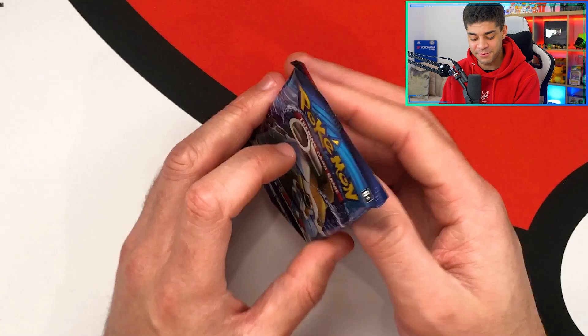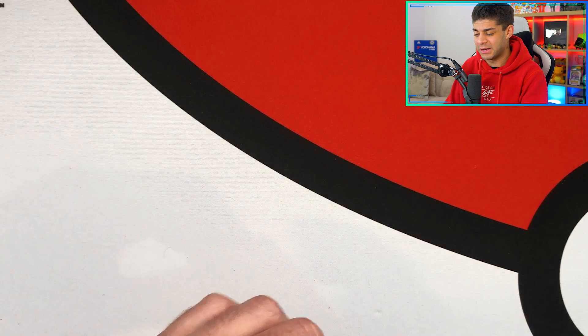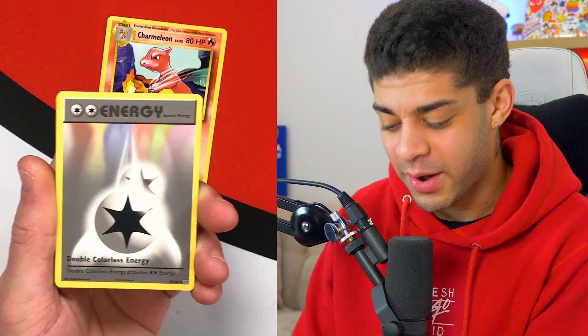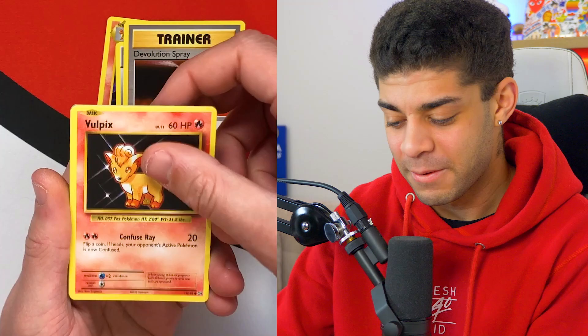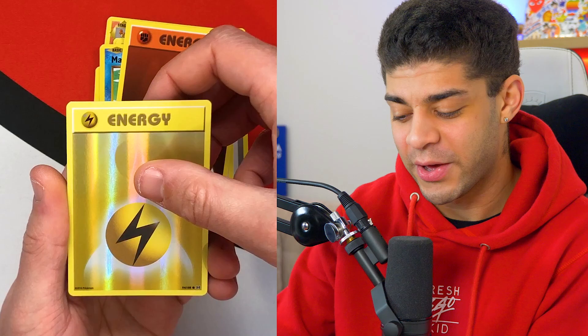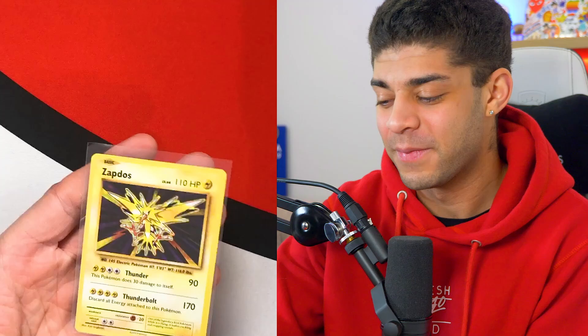Now moving on to the Great Ball — can it compete? The Pokeball has two hits so far. We'd need a Charizard to beat it. Split screen again — one, two, three — let's get it. We get a Charmeleon — is that a sign? The centering's a little bit off. We get Double Colorless Energy, Devolution Spray, Vulpix, Sandshrew, Onix, Magikarp, Energy, a reverse holo Energy, and the final card is a regular rare Raticate. So we don't end on a bang, but we do get a reverse holo Energy.